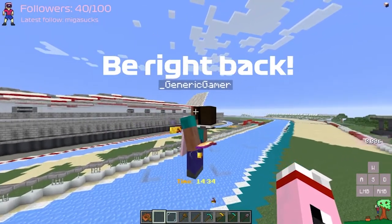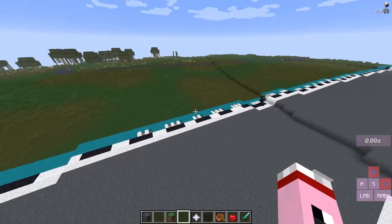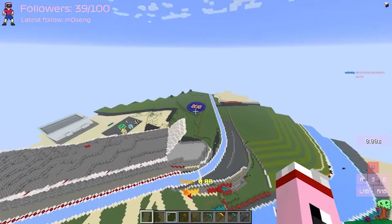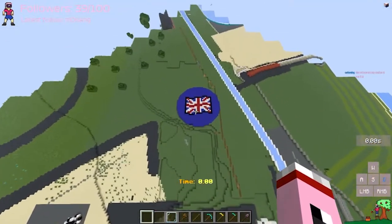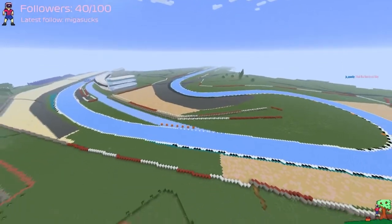Can you shut up, bro? I'm trying to look at F1 highlights! Not only is our car cheap, but our track was too. Unlike some of the previous races where we had to build these Formula 1 tracks from scratch, the Build the Earth UK team has generously sent us their rendition of Silverstone. All we had to do was ice over the surface and slap on a timing machine.